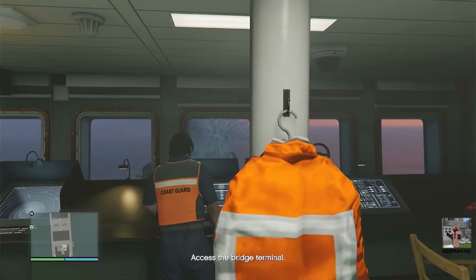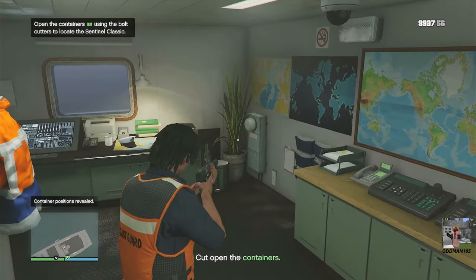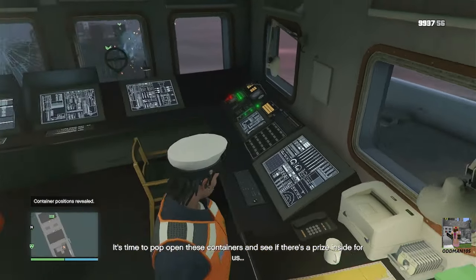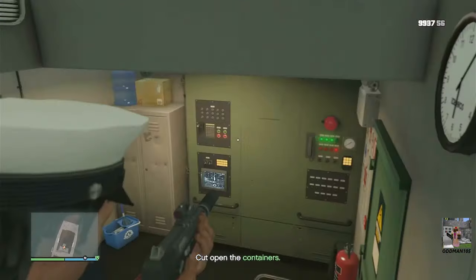The bulletproof glass saves us from enemy fire — thankfully. We'll take out that chopper in just a second. While you're here, take a second to steal the captain's hat, which is an unlock by the way. Then let's merc out the remaining guys.